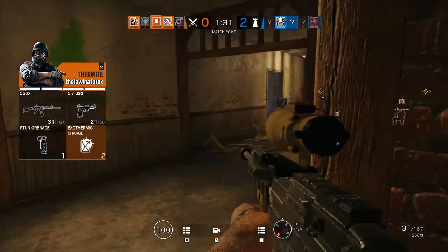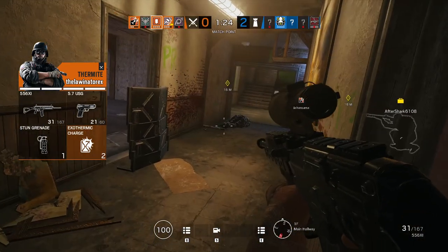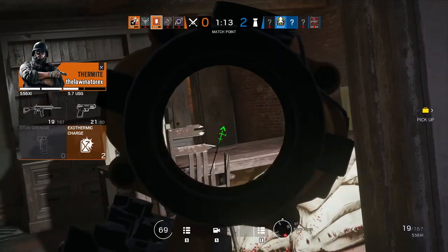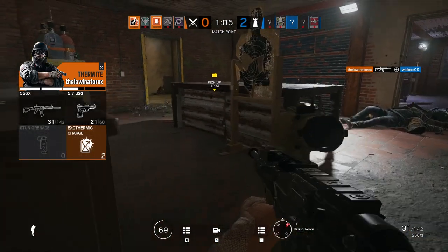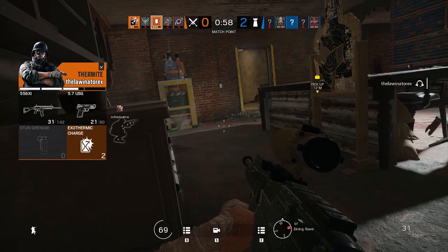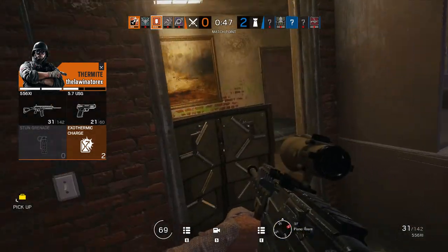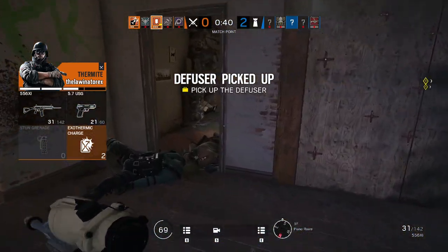Last on the list is Outback, and there's a reason it got removed from ranked with the new Skyscraper update. It's so confusing to navigate — it's like playing in a maze. There are two sections of the map and it's very hard to get from one side to the other. It feels like they tried to implement Clubhouse but made it worse. They made an Australian map and could have made it super cool, but instead we got possibly the worst map in Siege. Please rework Outback.